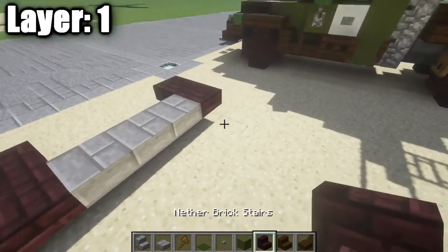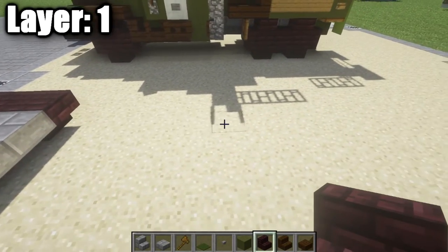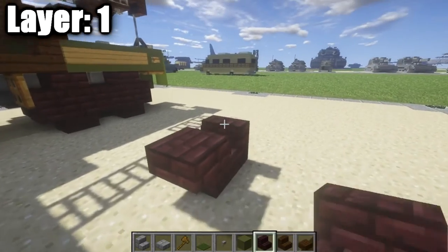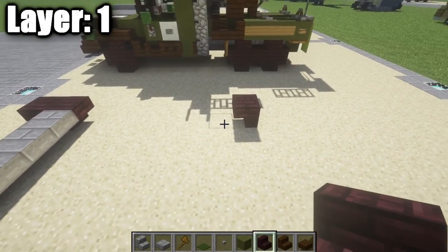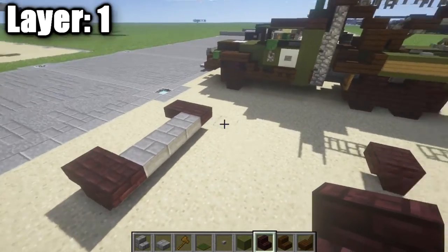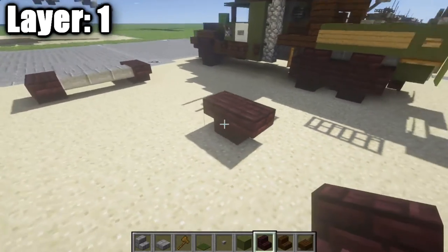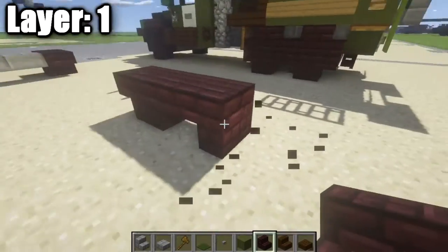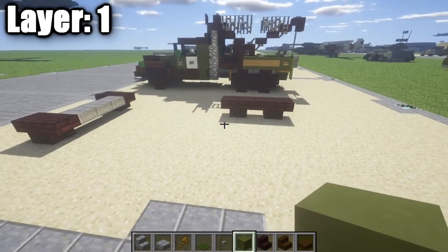Now that we have that done, we're going to go back from the nether brick stair — one, two, three, four, five, six — and at the seventh block place down an upside-down nether brick stair. So you have six spaces in between the front stair and this back stair. From here, place down two nether brick stairs back to back, and do the same thing on the opposite side. You should have your start for your two back wheels like that.